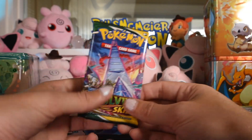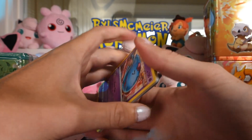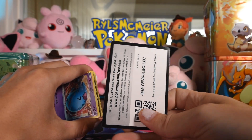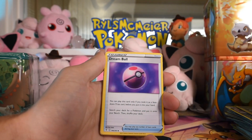Our only good pulls have been from Chilling Rain. Alright — Evolving Skies. Obviously there's the Moonbreon — that is the card to acquire in this set. It's selling for like $1,000 now, which is just insane. So it would be a good pull to get. We're just here to have fun. I'm kidding — I want it.